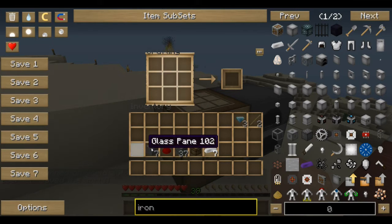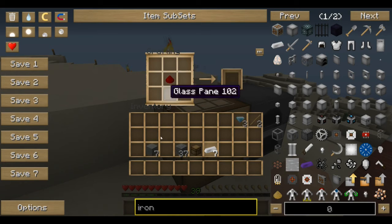Some materials you're going to need to make the computer: a glass panel right there, then we're going to need a redstone right there and seven stone, like smooth stone. And you put it into a crafting table like that and you have yourself a computer.